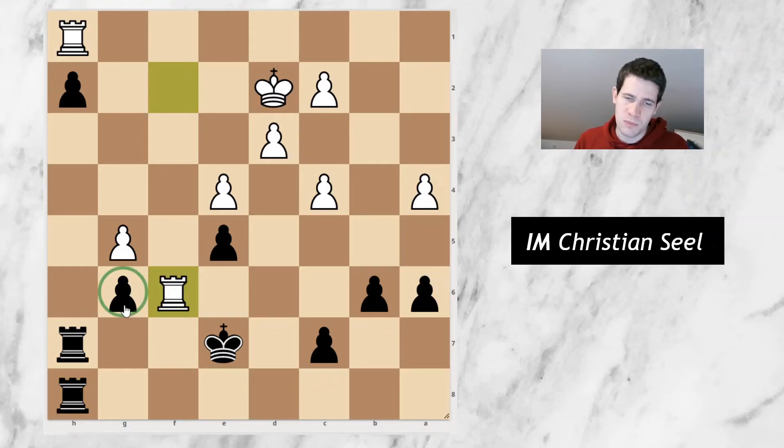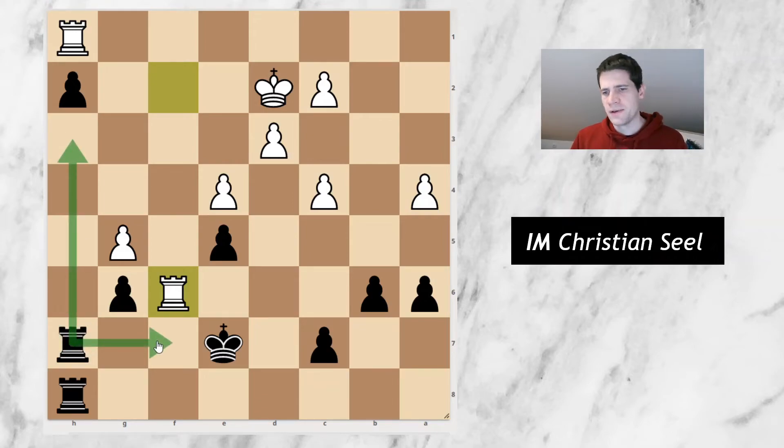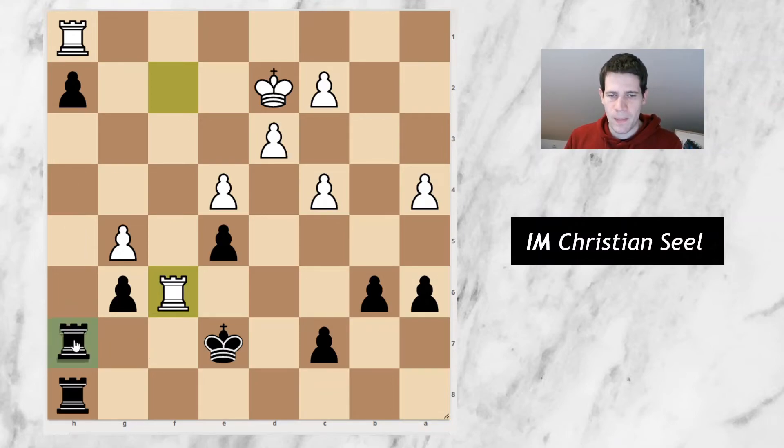This would now have allowed me a nice resource, so maybe this is a good point to stop the video and think about what black should do in this position. I still had roughly 5 minutes here for the last move before the time control. I was considering the moves rook to h3 and rook to f7, and unfortunately I played the one which is worse of the two. The right move would most likely be the move rook to f7.